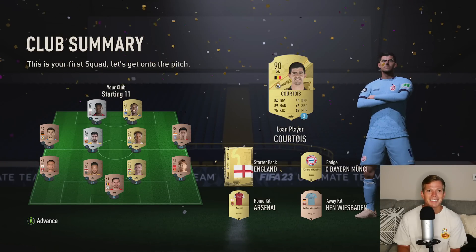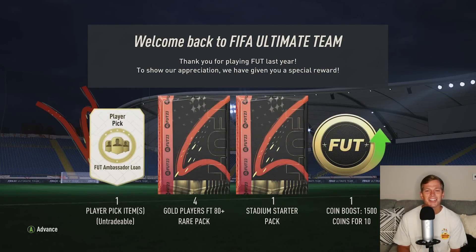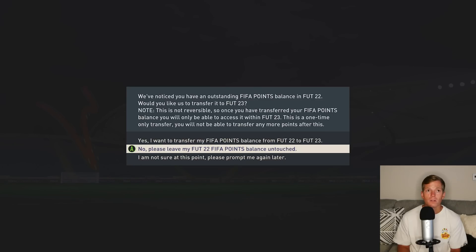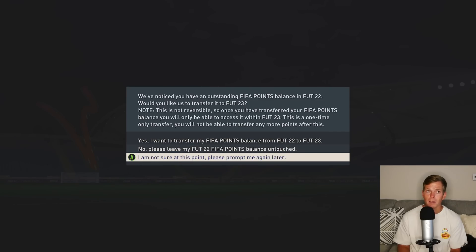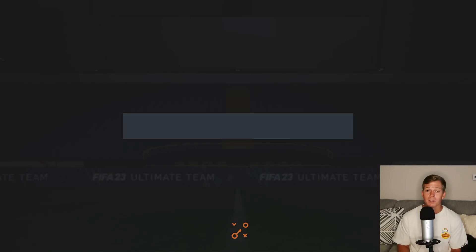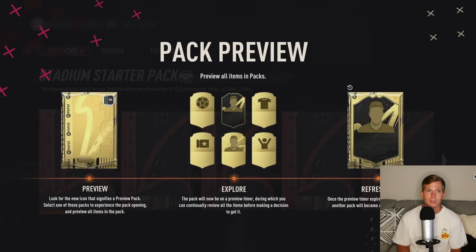This is your first squad, let's go. They're not very good at all, but it's fine. After this video I'm gonna go literally sell every single card and then transfer our points. I would love to have those points right now — it's cool that they offer that. I'm gonna sell everybody first and get absolutely as much as I can.